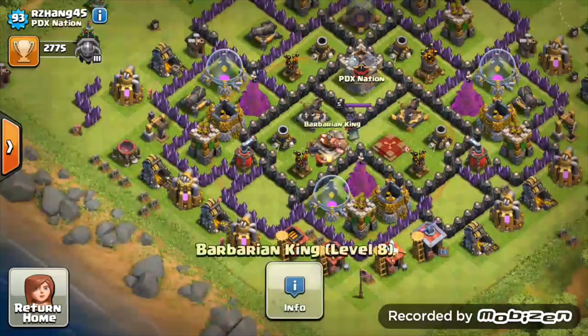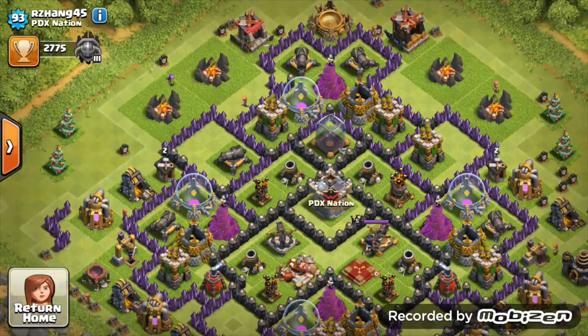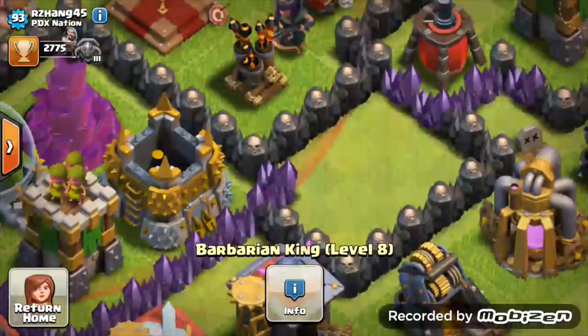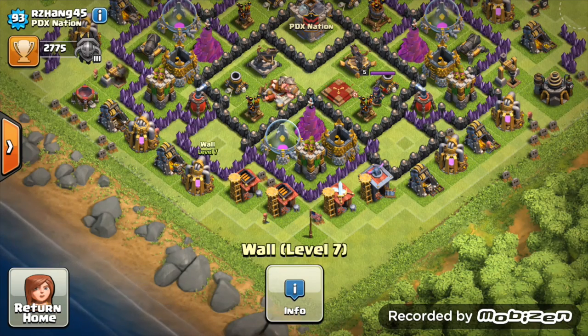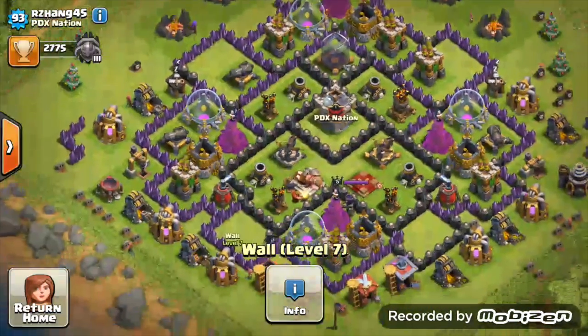The dark elixir storage is in quite a vulnerable space - you can easily get barged from the top if you have full dark elixir. Your king is going to level 9, so get him to level 10 and then focus on getting your queen to level 10. Looking at these little holes in the base - with one barbarian or weak troop, the person could trigger off two giant bombs if that's what you have in those gaps.